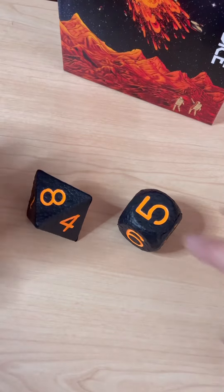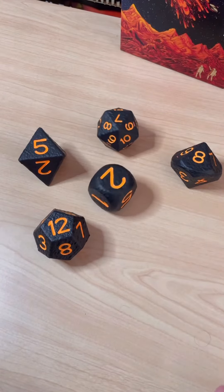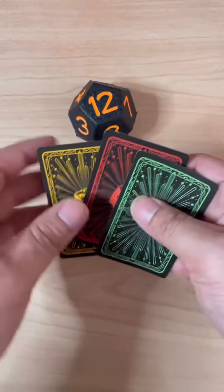Once all the winners have a die, then the ones who lost will get to choose one as well. Everyone will then take turns rolling their die from highest to lowest, and whoever rolls the highest will get to take all the cards in the middle.